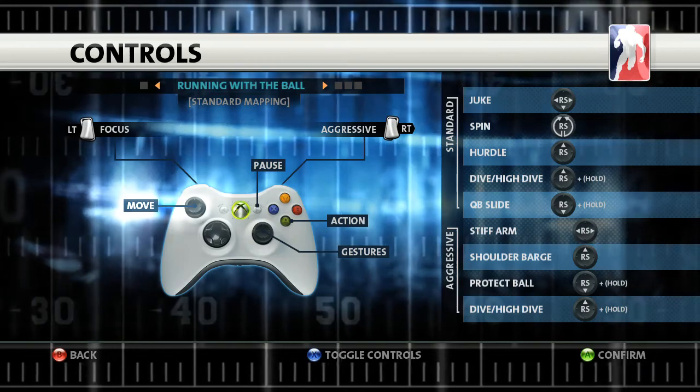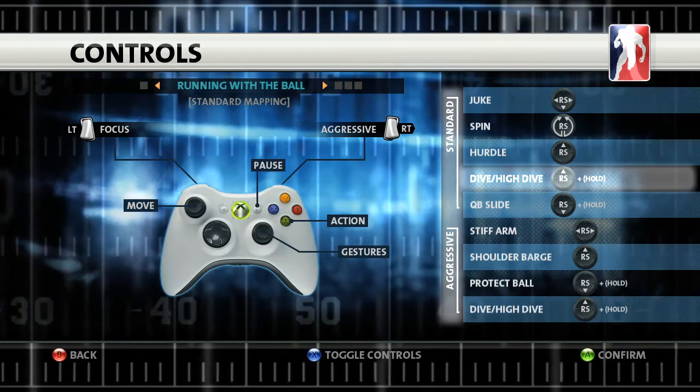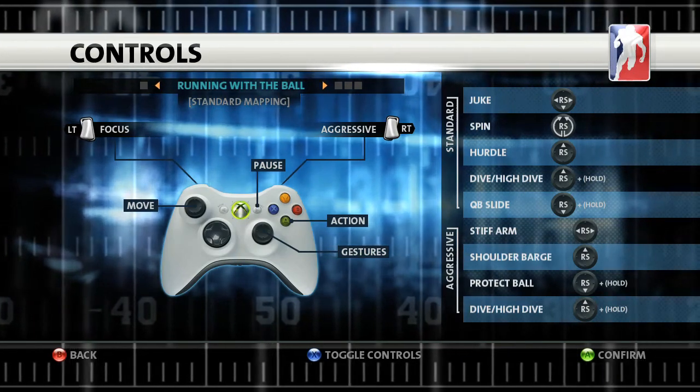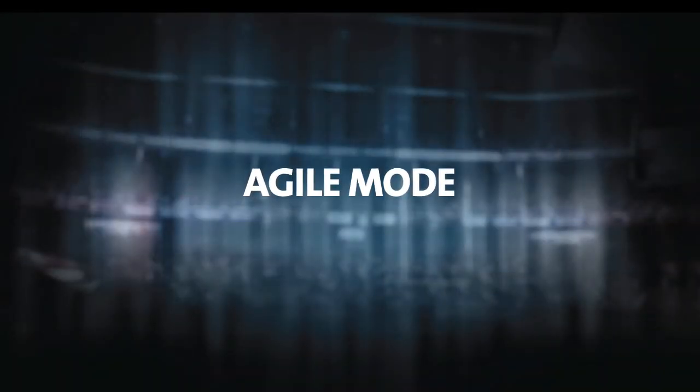You move with the left stick and perform special actions like juking or stiff arming with the right stick. Let's start with agile mode, the default mode in Backbreaker's running game.